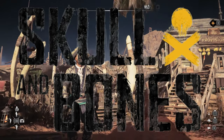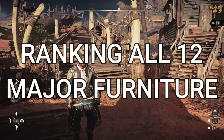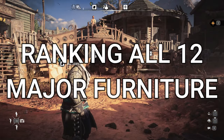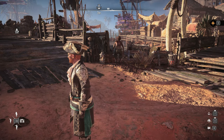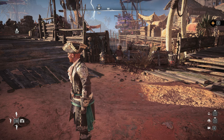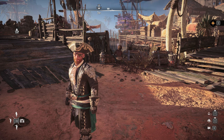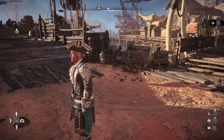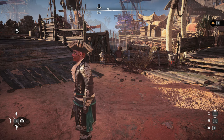Hello and welcome back to another Dare to Game video. Today we're playing Skull and Bones and we're going to be going through all 12 of the major furniture units in this game. A big part of ship customization is the furniture options you can use, and there are basically two main categories: regular furniture and major furniture. You can only have one piece of major furniture equipped per ship, and they have the biggest gameplay impact.